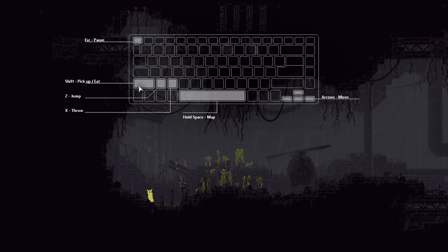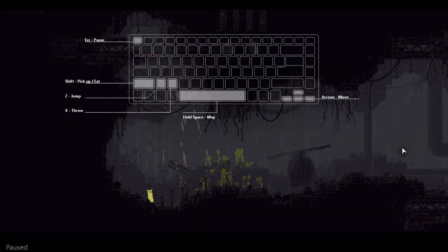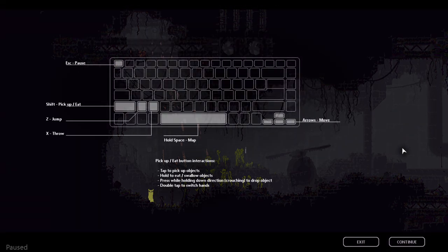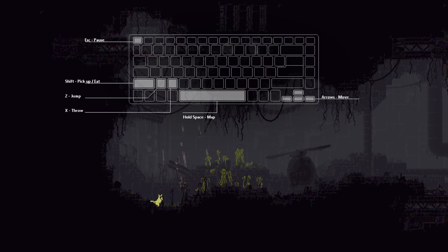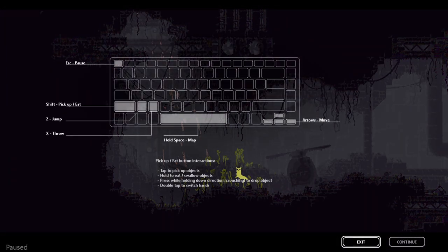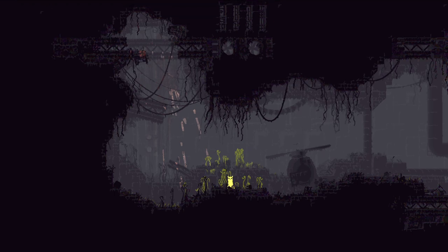Shift to pick up, eat. Z to jump, X to throw, spacebar for map, arrows to move. What is this keyboard layout? How do I change this? This is so bad. Is this not a mouse game? Escape to pause. Where's WASD? Why is it like this? I really dislike these keys.